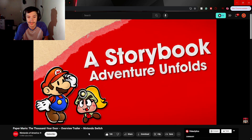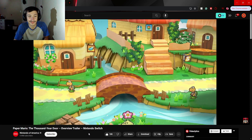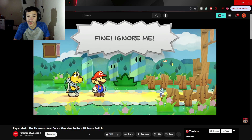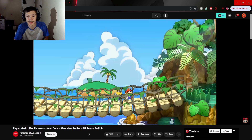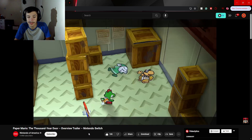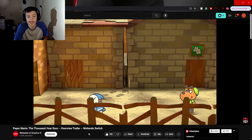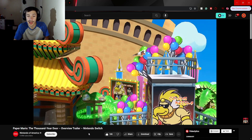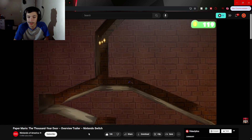2D to 3D. The towns, the forests, the locals — interesting people. Everything's made of paper. Each colorful location boasts its own unique flavor. The versatile Mario can slip through tight gaps and turn into a paper plane to glide through the air. Looks like he's making that paper work.